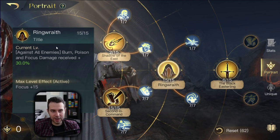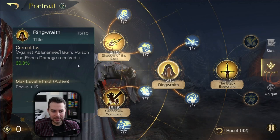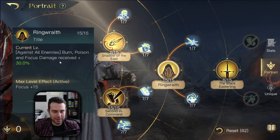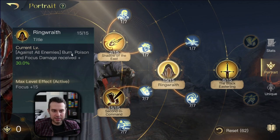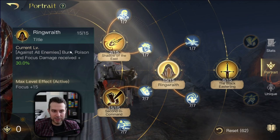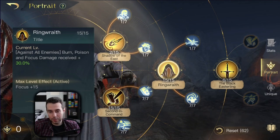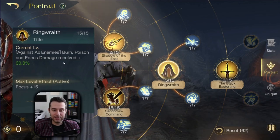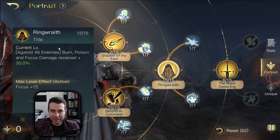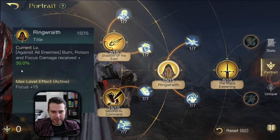Ringwraith is a crucial skill for him. You want to maximize your elemental damage for your alchemist, so you definitely need to max it out. Then you have your fire damage, burn and poison damage increased by 30%. And these debuffs are actually three debuffs in one skill — one debuff being burn, one being poison, one being focus damage. Just by putting one point into this you already have three debuffs. And if the enemy wants to cleanse this, it's going to be hard because it selects the buffs randomly. But you definitely want to protect these buffs as good as possible.